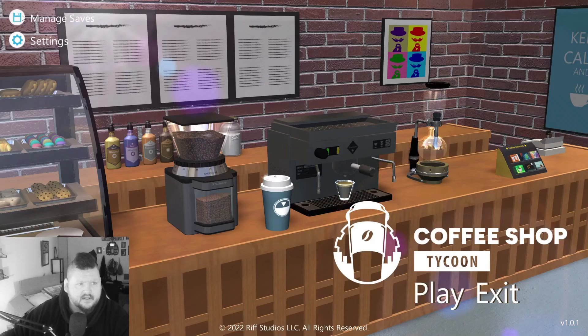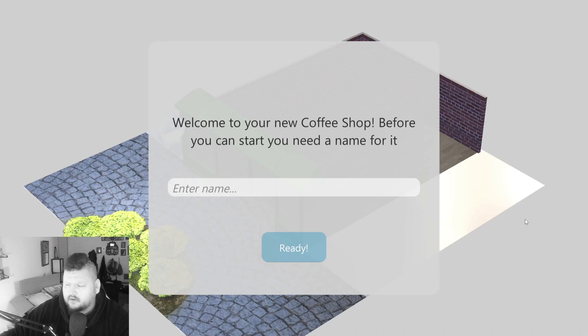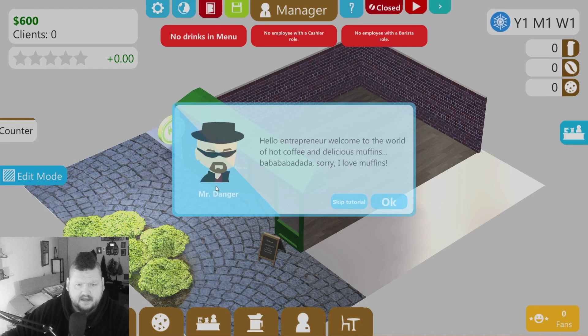Welcome back to Coffee Shop Tycoon. We're going to start a new save today and check it out. I checked it out a little bit before. We're going to go with 'Lucky Beans' — that sounds good. We like the look of the panda, so we'll go ahead with that.